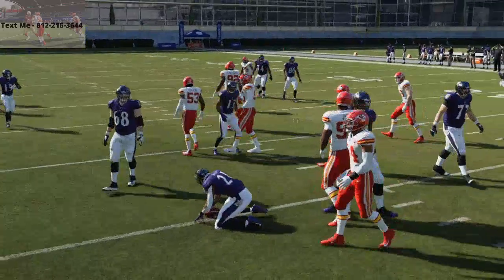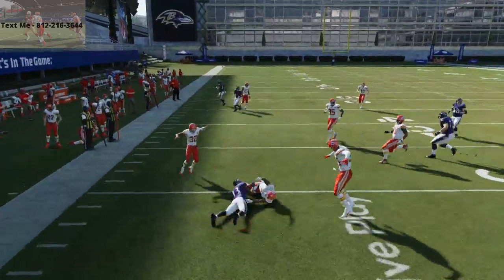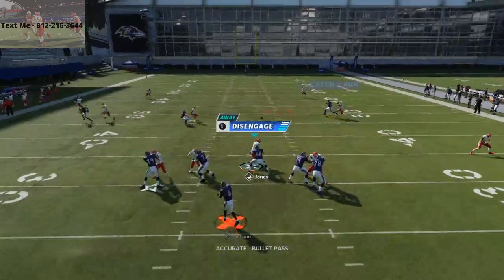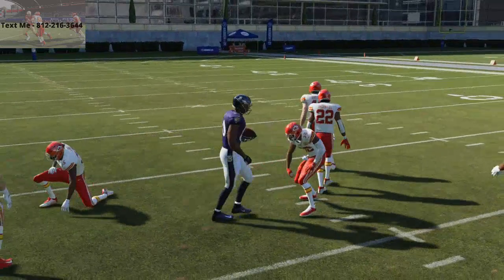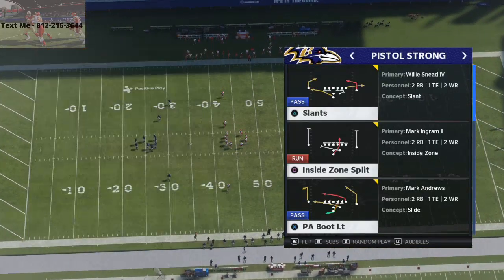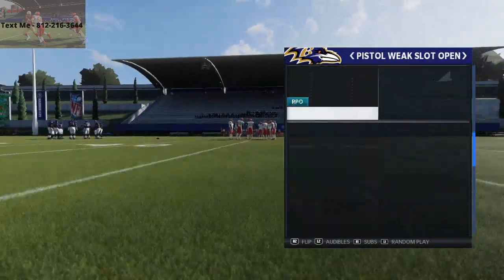Obviously sometimes he's sacking the blocks and blitzing, but if the defense isn't blitzing you, that draw is really good from the trips. You can also mix in those quick bubble screens. Once you've got them on their toes for the running plays, you can get some pretty good passing plays out of that pistol trips set. You can do this out of any pistol play. Also, the pistol RPOs are really good — the zone runs, the stretch alerts — those runs are really effective.